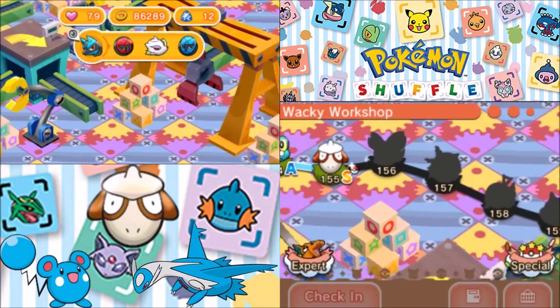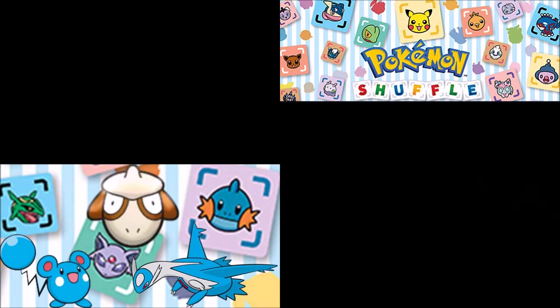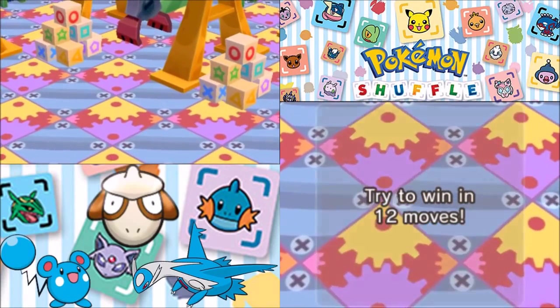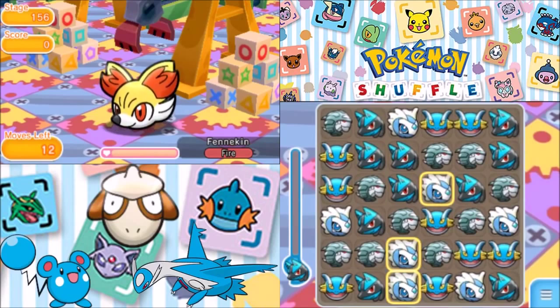Next up is going to be Fennekin! Alright, Fennekin — let's have some fun here. Lucario, you can do this, I hope. Here we go — we get 12 moves. Let's just see how well we can do. Fennekin, do you want to make life difficult for us? Please don't. The only optimal answer is no.